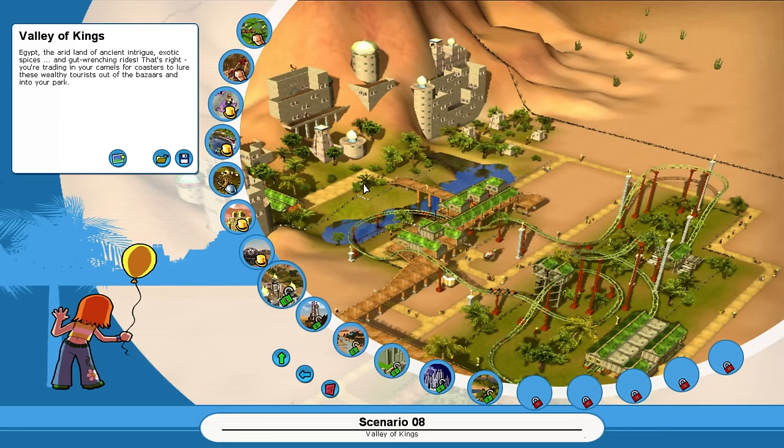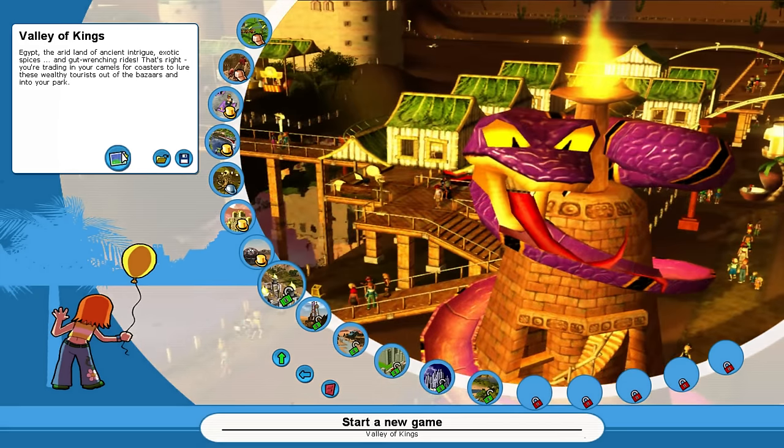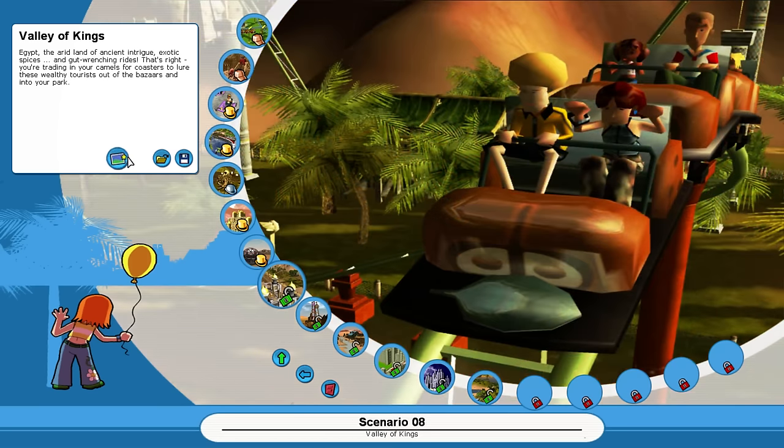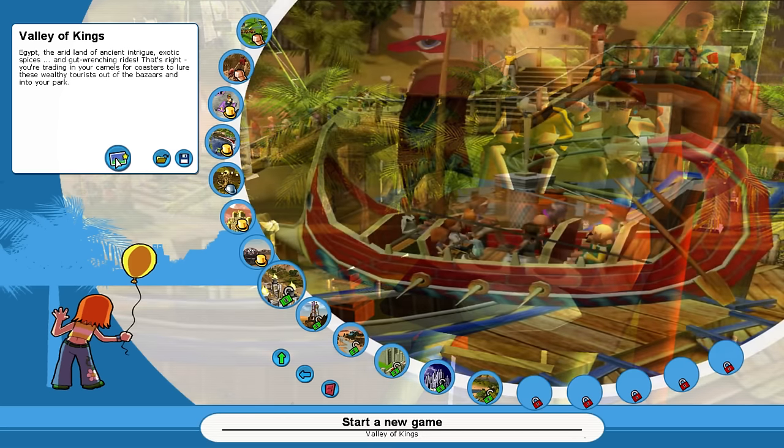We're gonna go ahead and play Valley of Kings, scenario eight from the original campaign. I have quite a lot more to go - we're not at a halfway point yet. Let's see if we can beat this one. It's in Egypt, where I'm trading in camo for coasters to get the tourists to the bazaar. Sounds good.